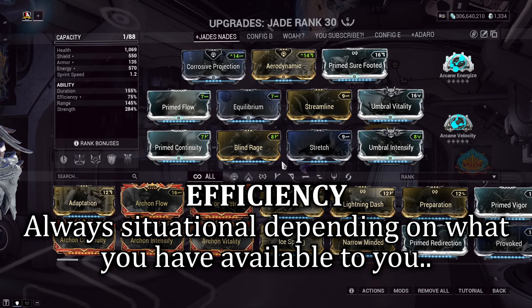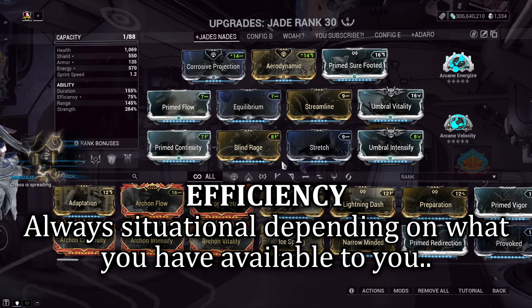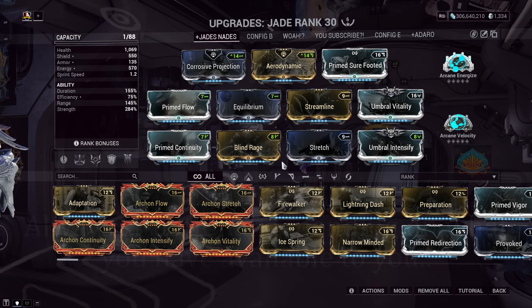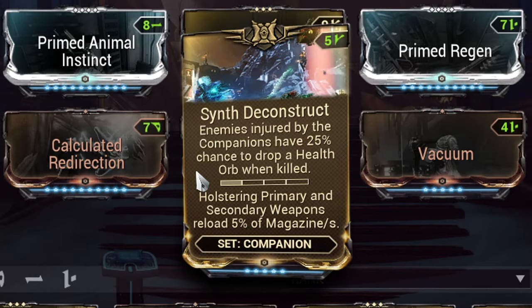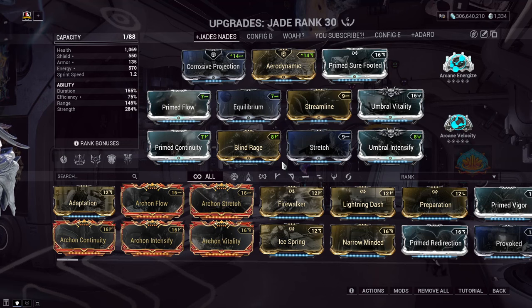Efficiency is one you can modify to your call. If you're new, you're limited in options, but if you've been playing for a while you'll slowly acquire more selections. Personally, I lower my efficiency and run four things to solve any energy problems: Prime Flow, Equilibrium, Arcane Energize, and a companion with a Synth mod helping to produce health orbs on assists, proccing Equilibrium, which may trigger Energize, all stored in the Flow.